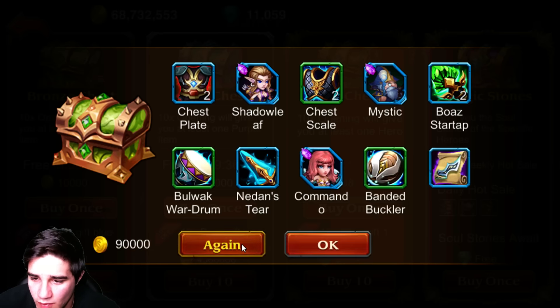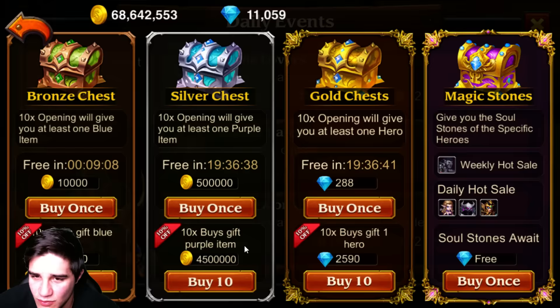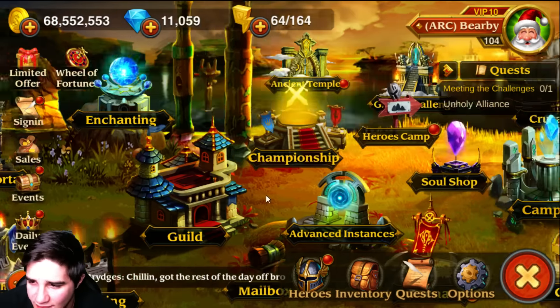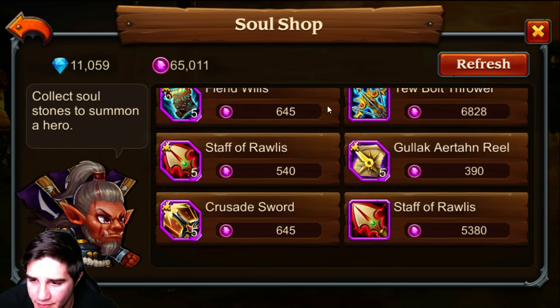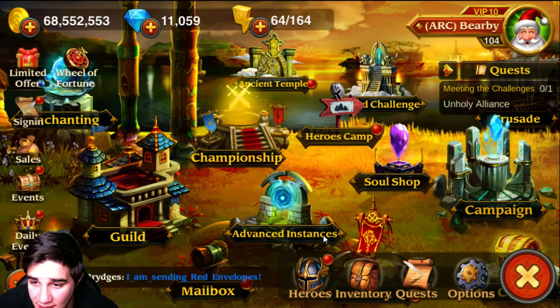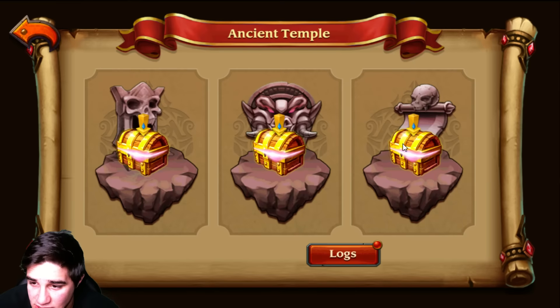We've been opening chests for a while and only had luck with one hero today. We'll open one more and that'll probably be it. 3,000 soul stones still isn't that bad. I believe I'm going to purchase one today for the Ghost Machine — just get that out of the way and start collecting for the next one.